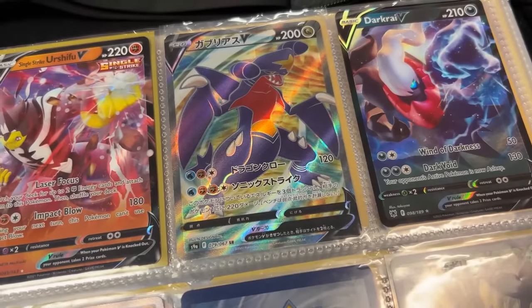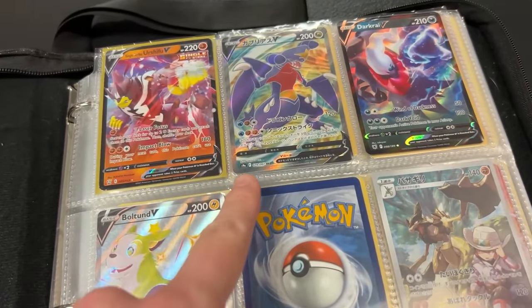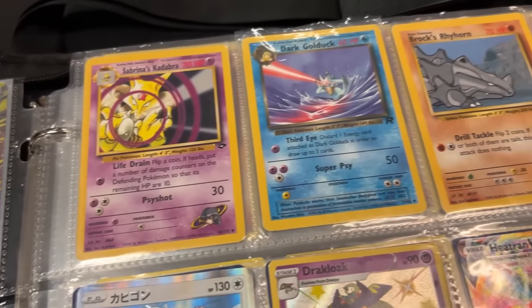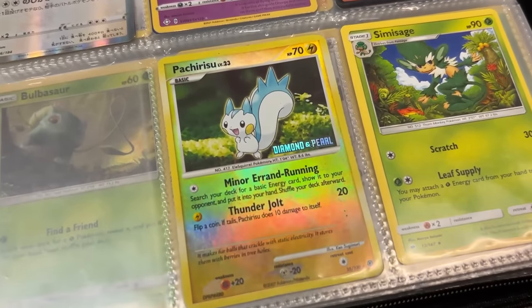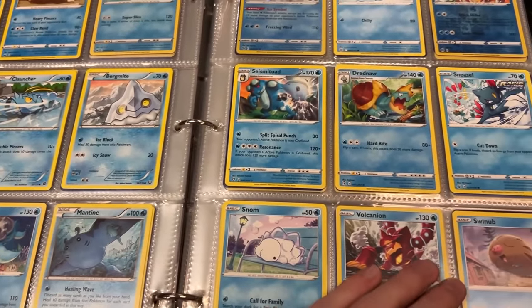Into another binder starting off with a bunch of Ultra Rare goodness: Garchomp at the very top, Dark Rai V, Single Strike Urshifu. That specific Garchomp looked familiar — I think I traded you that. I think we're about due for another Kadabra card in the Pokemon TCG. Oh look — Diamond and Pearl goodness, and there's one right there! And a Psyduck in the binder. I feel good about this.